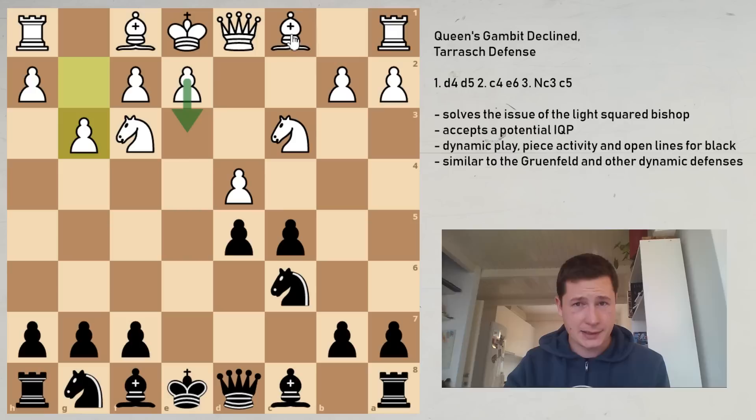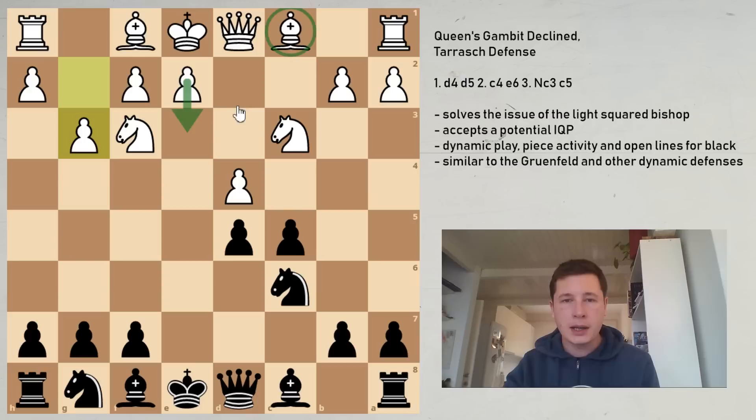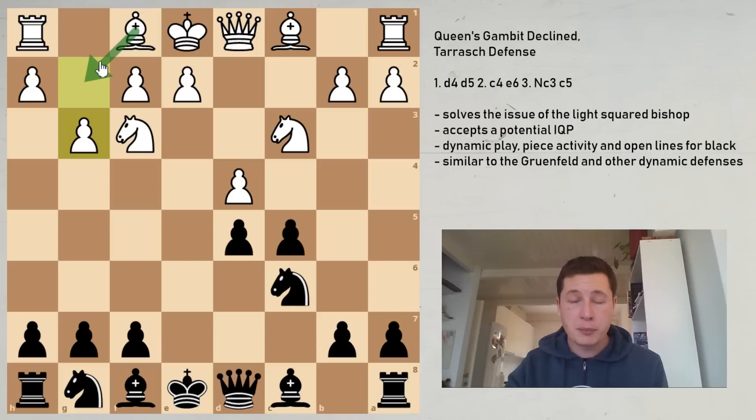What does g3 do? Well firstly, you're not playing e3, which means your c1 bishop can develop freely. After you castle you don't have to develop it immediately before playing e3 — you've basically solved a big problem in your position. This is similar to many Caro-Kann positions. The move g3 places the light-squared bishop on g2, which is very important considering that black will most likely have an IQP on d5 — an isolated queen's pawn already attacked twice. If this pawn is traded off, the knight, queen, and g2 bishop all converge on the d5 square. So objectively, g2 is the optimal square for the light-squared bishop.